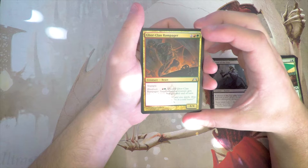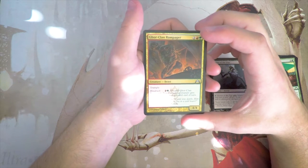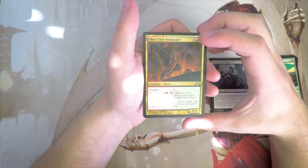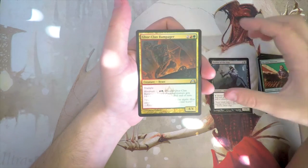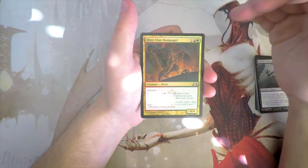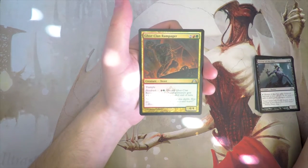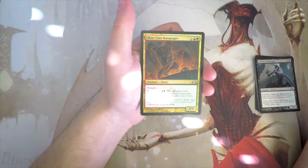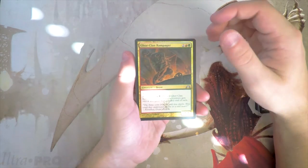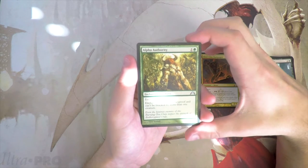Gore-Clan Rampager — a 4/4 for two, a red and a green. It has Trample, and Blood Rush for a red and a green: discard it and target attacking creature gains +4/+4 and Trample until end of turn. I definitely like this card — it's a 4/4 with Trample for four which is great anyway, and it's not a bomb-bomb necessarily, but a 4/4 on four with Trample is perfectly fine and it has the upside of Blood Rush. I really like that card.